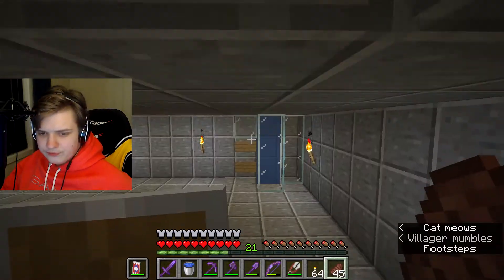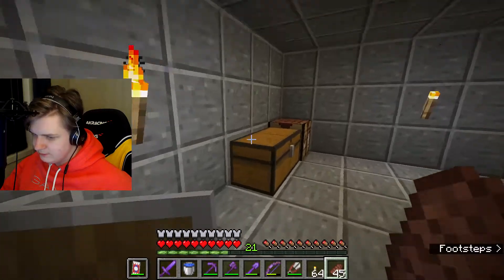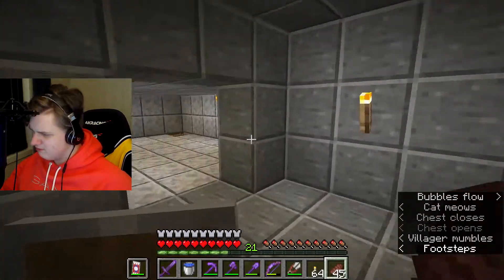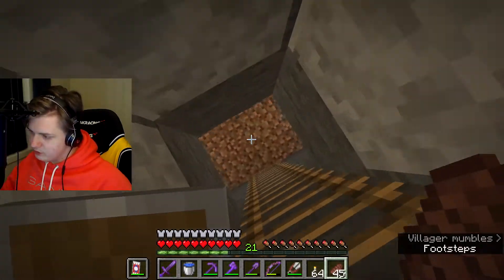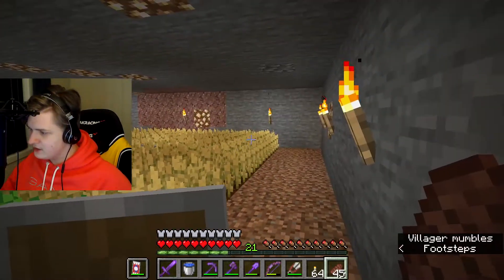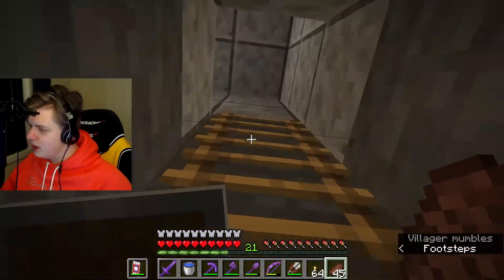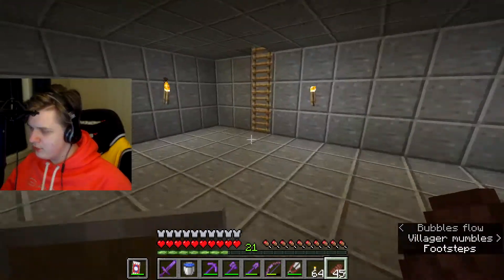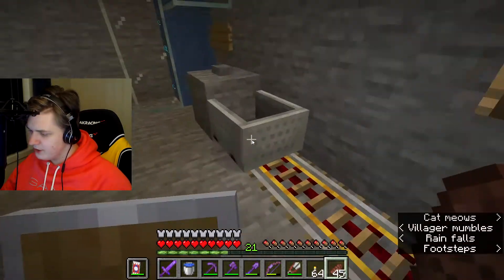First, we're going to go down here. We got some chests here, there's nothing much. He's got his enchantment room. And then if we also go down here, he has this farm room — it looks cool. Then if we go up, I'm gonna show you the next part of his house, which is his minecart.